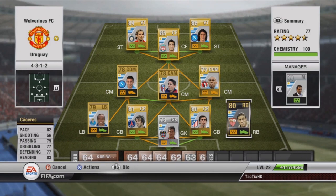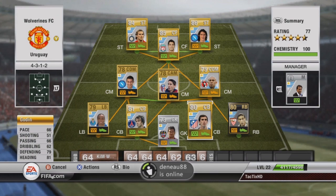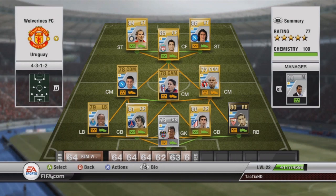On defense I actually have an inform right back — Cesar — 82 pace, 83 heading, which is really good for an outside back. At center back I have Godden with 81 heading and 79 defending.